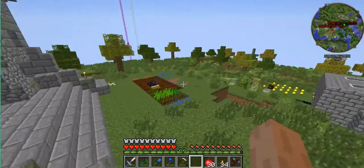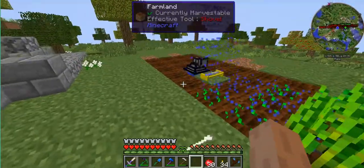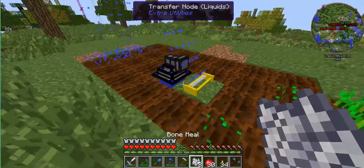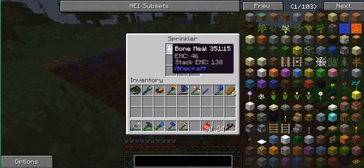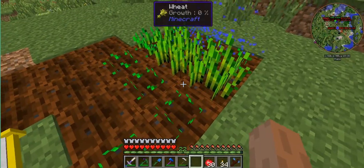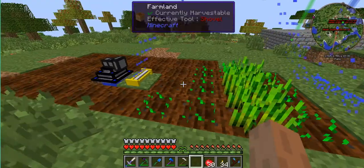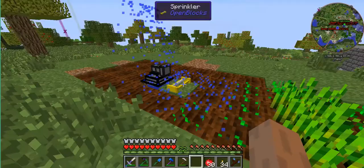I was just planting some stuff on my farm. Now you see the sprinkler — I believe you can put bone meal in the sprinkler. It has an inventory, and it will slowly use the bone meal to help grow the plants. I believe that's how it works. So we'll slowly use that bone meal.